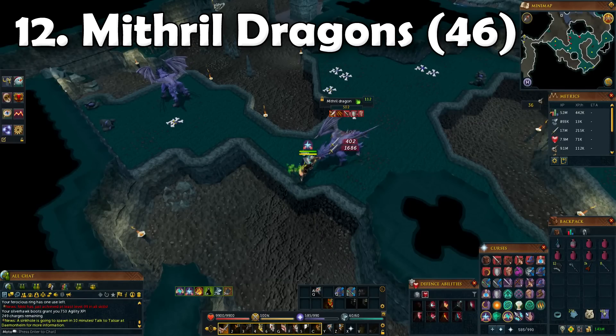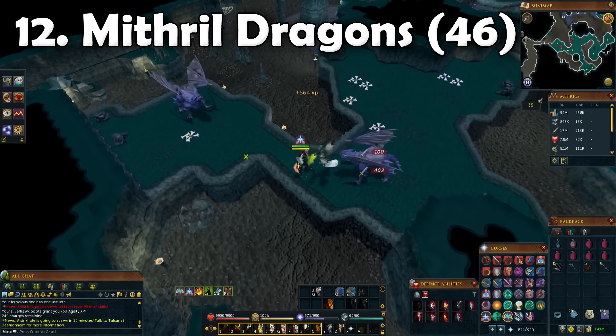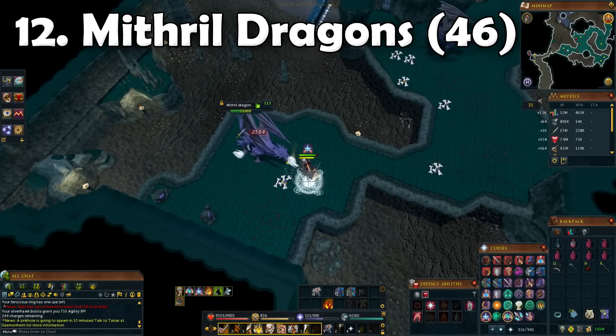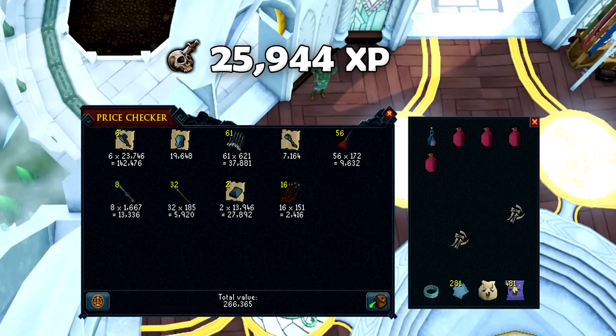Back to the less exciting tasks - we got Mithril Dragons at task number 12. Once again nothing really happened and we didn't get a Dragonrider Helm, sadly. Let's go straight into the price check: we got around 250k GP and around 25,000 Slayer XP.